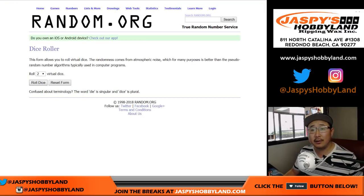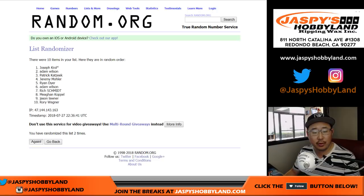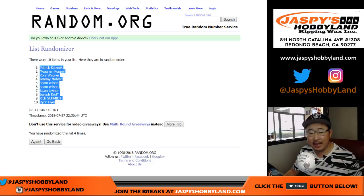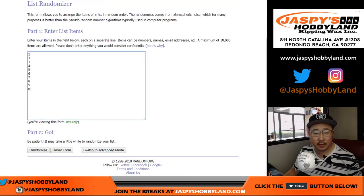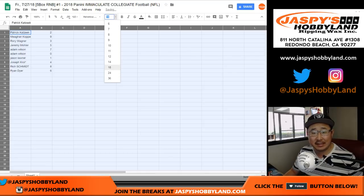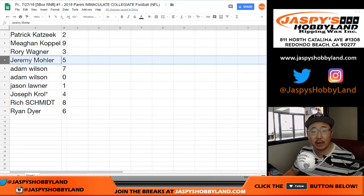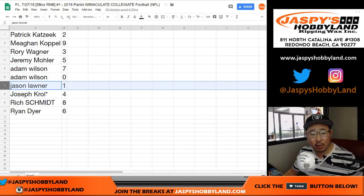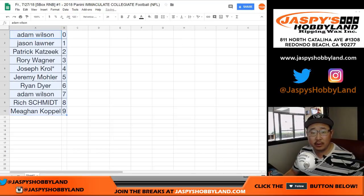Five box number one. Good luck everybody. Let's roll the dice. Let's randomize each list, two and a two, four times for the hard way. We got Patrick down to Ryan. Two and a two, four times for the numbers. Two down to six. So both are randomized four times. Patrick with two, Megan with nine, Rory with three, Jeremy 33 with five. Adam, you have seven and zero — remember, any and all redemptions. Jason with one, Joe Kroll, LastBoughtMojo four, Rich with eight, and Ryan with six. Let's sort by column B — they're ordered numerically.